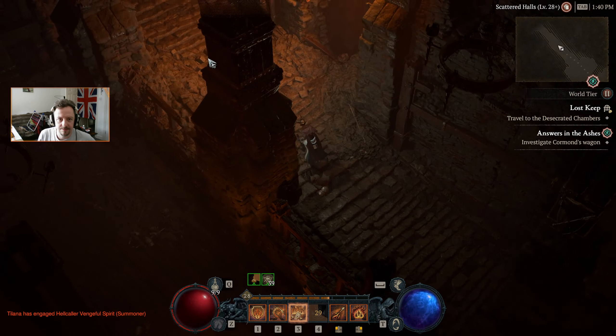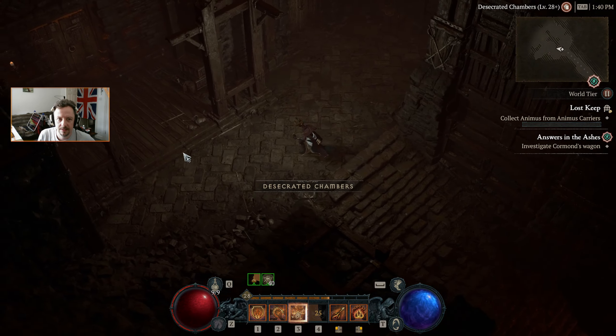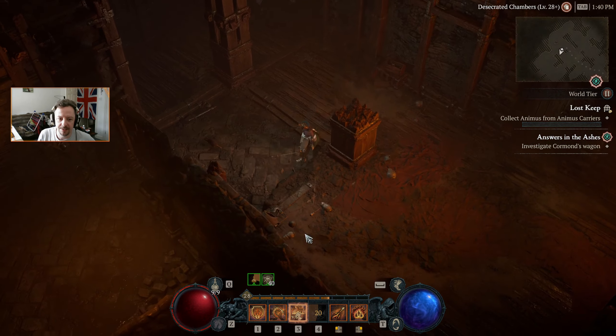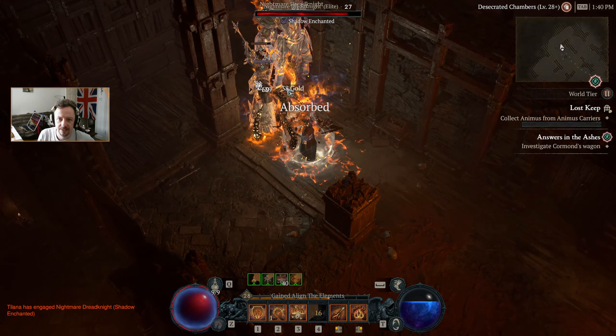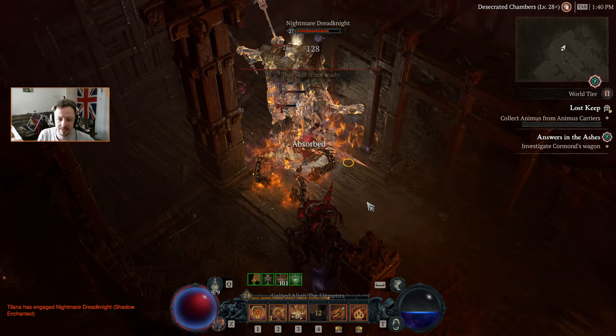Another Scroll of Escape — we've got a couple of those now. Over to the Desecrated Chambers. This might be enough to take us to level 29, and if it is that means we're going to get two skill points in very quick succession.